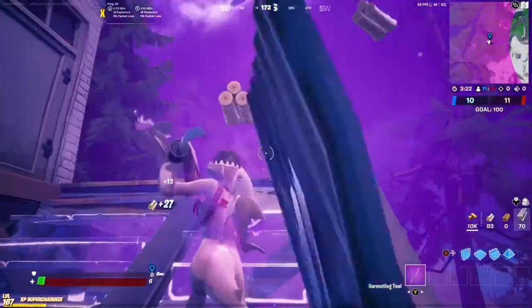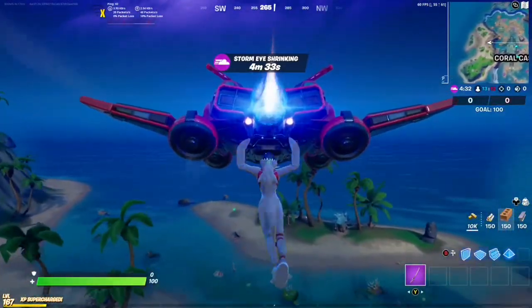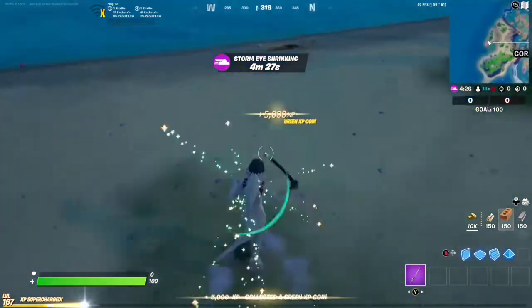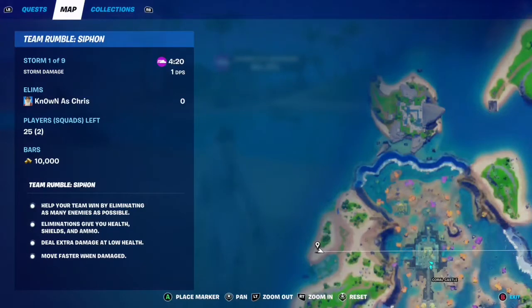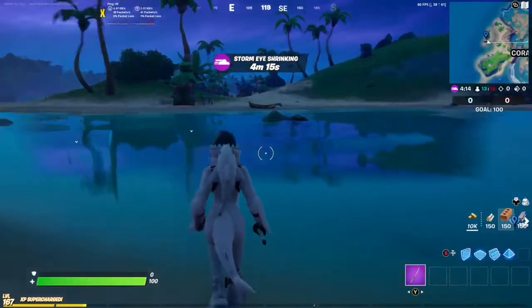Let's start a new match and continue on to get our coins. Here we are headed towards Coral Cove, right next to Coral Castle. And there is our coin, right on that little patch of dirt. So this is where we got our green coin at Coral Cove, and we've got Coral Castle right next door.